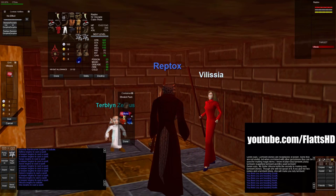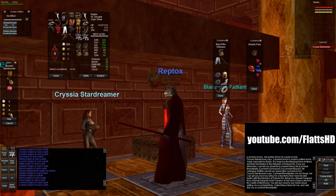The Lambent Ruby is acquired by giving two rubies and a Lambent Stone to Vilysia. Take all three items to Chrysia and hand them in for the Breastplate.